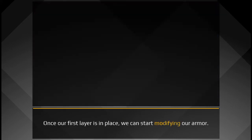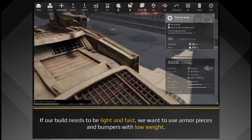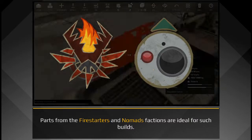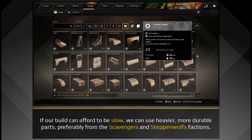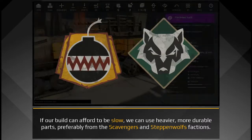Once our first layer is in place, we can start modifying our armor. If our build needs to be light and fast, we want to use armor pieces and bumpers with low weight. Parts from the Firestarters and Nomads factions are ideal for such builds. If our build can afford to be slow, we can use heavier, more durable parts, preferably from the Scavengers and Steppenwolves factions.